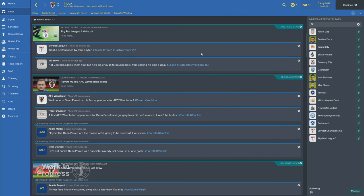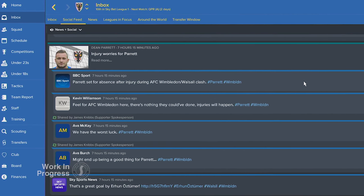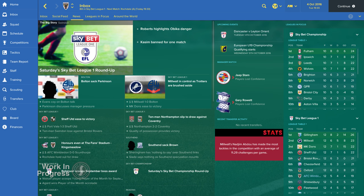We've also introduced dynamic images for the first time. For example, if you sign a new player, you'll now see a unique tailored image of that player on your squad. Or if you've had a game cancelled due to bad weather, you'll see exactly why that happened. These direct visual representations will bring the news to life in a way that we've never done before.